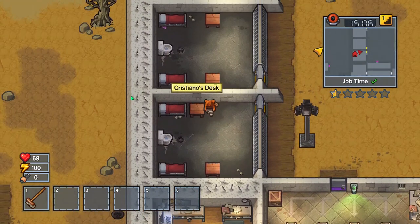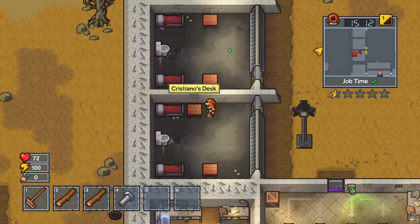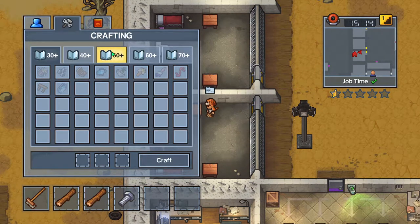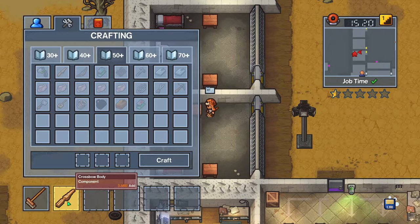First of all, you're going to need some items. First you're going to need two timber and a bolt. You can find this in all the desks. And you're going to need 50 intellect, and you'll be able to craft the crossbow body.